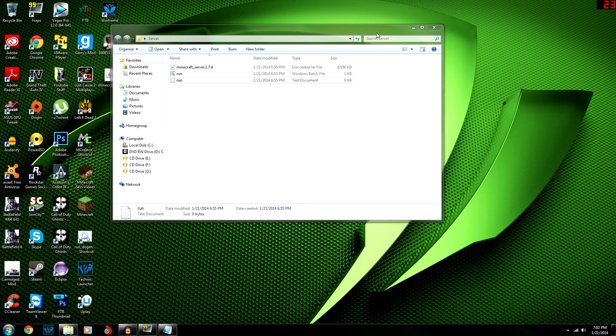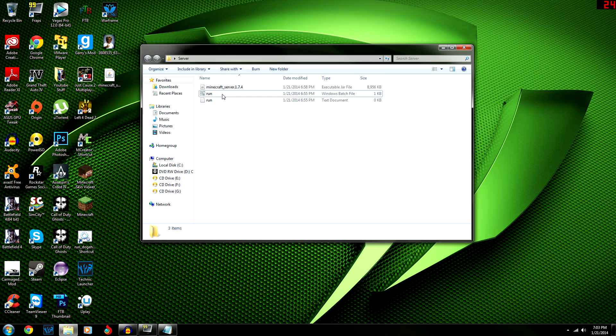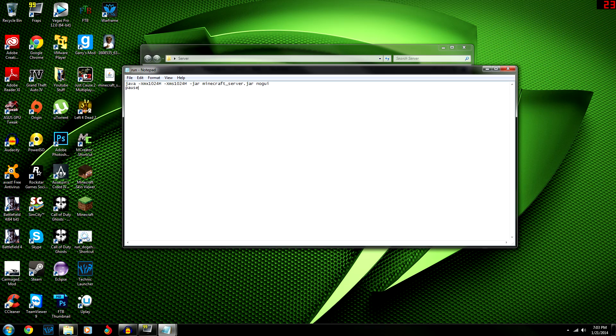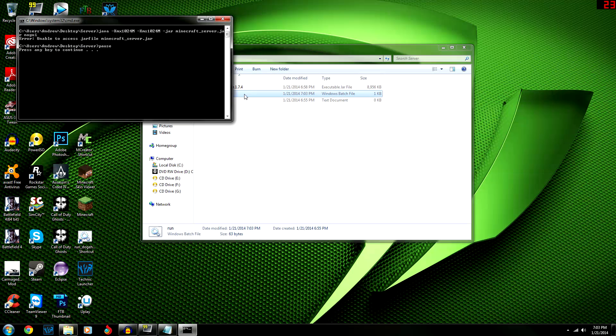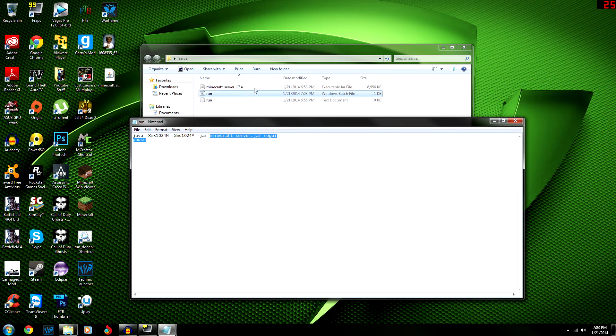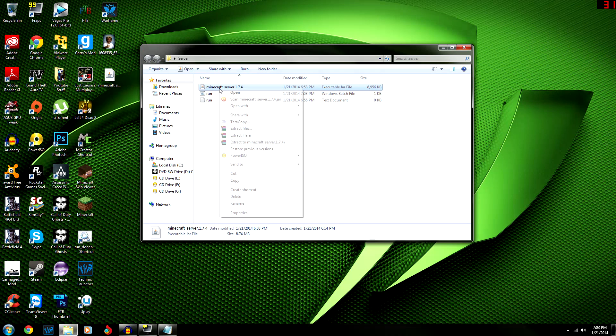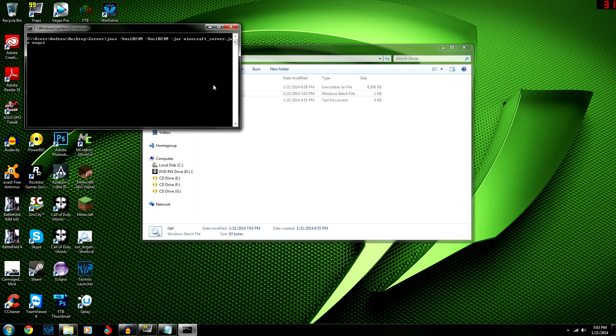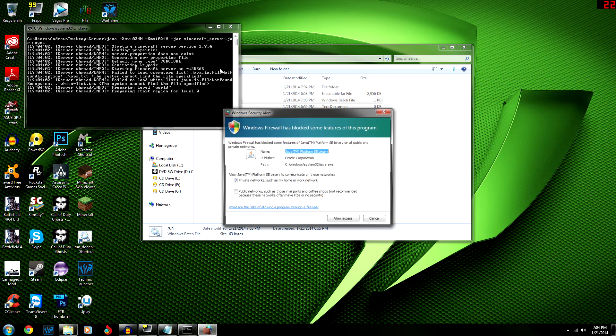Now that the jar file is finally done downloading, run that batch file you made. It should create a bunch of files. Important: the batch file looks for 'minecraft_server.jar' but the downloaded file is named 'minecraft_1.7.4.jar', so you need to remove the '1.7.4' from the filename. Once you fix that, click run and it should work.